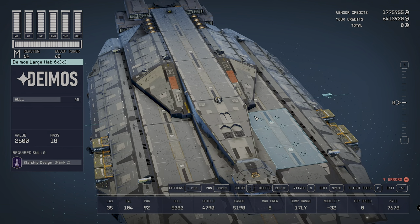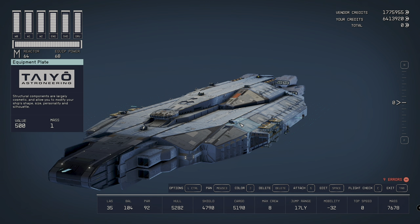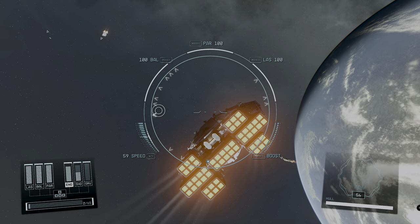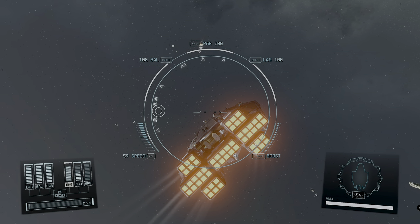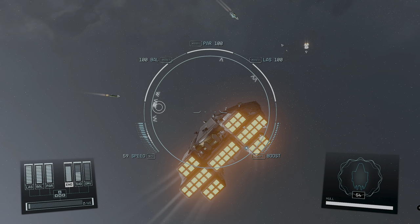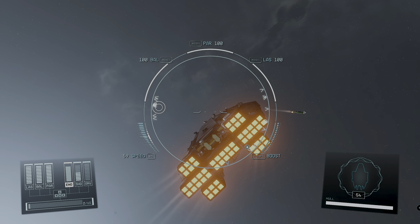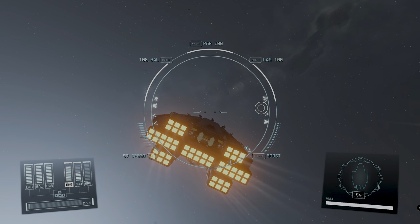Now if we go into the shipbuilder, take a look at this — the mobility is minus 32. Let me show you what that's like. This is the UC Vigilance trying to turn as fast as it can. It is by far the worst and slowest ship in terms of mobility I've ever flown. I thought you could have a mobility of zero — I didn't realize it would go negative. It's an absolute freight train. This is the worst one to fly. It's kind of a really terrible experience.